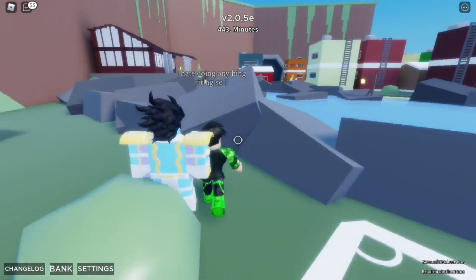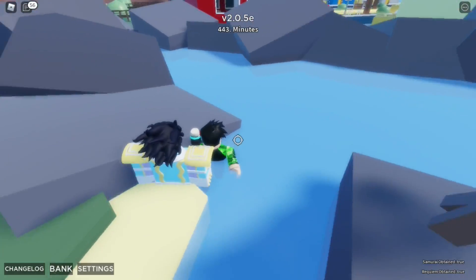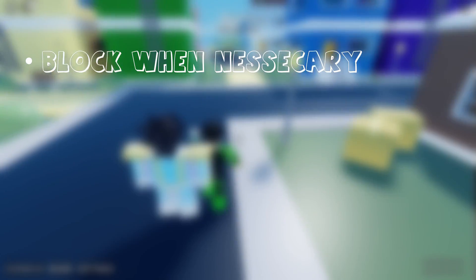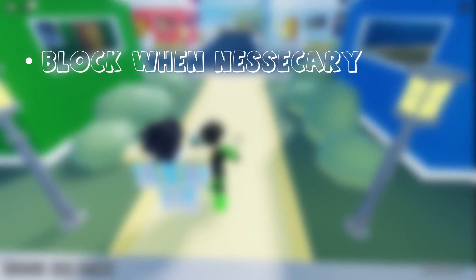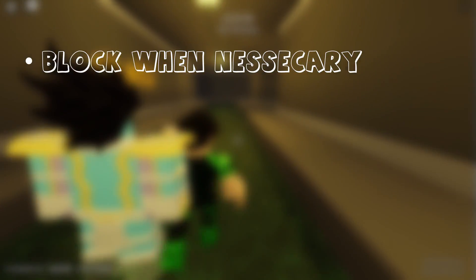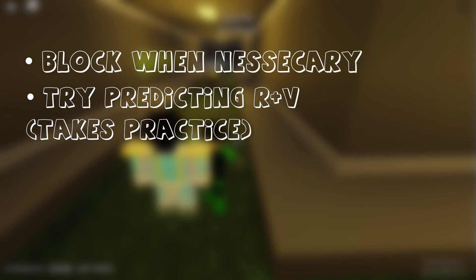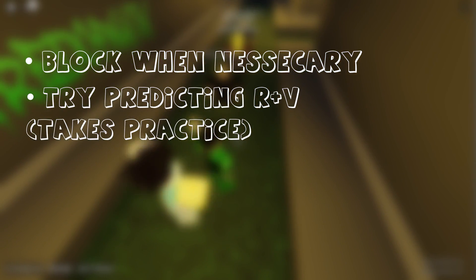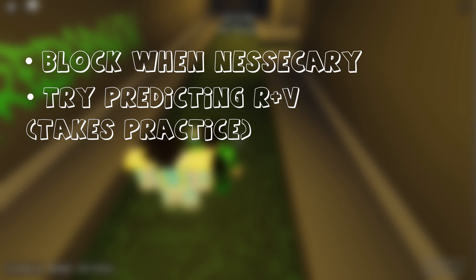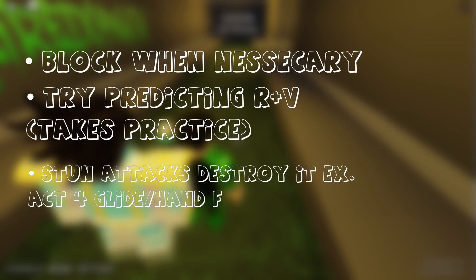This stand can be difficult to counter due to its speed from V and how it can catch you off guard. Here are a few basic tips to help counter this stand. Block when necessary — the stand's damage is pretty pitiful if even a stand with just A-tier durability blocks. I survived with Anubis while blocking during their time stop. You can block when they do R plus V and try to punish after they hit your block. Try to predict R plus Vs by rolling when you can, though it can be difficult since they can change up their timing. Stun attacks like Return to Zero, The Hand's F, Magician's Red Bind, and Tusk Act 4's Glide absolutely demolish the stand.